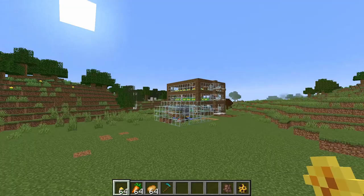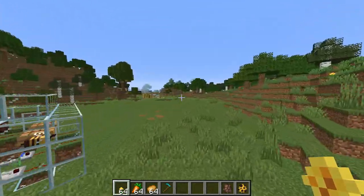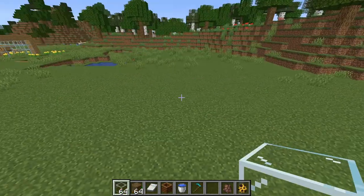You'll also need a ladder to get up to the second and third tile. If you are going to tile it, you'll need at least a half stack of flowers, and then your crop of choice.